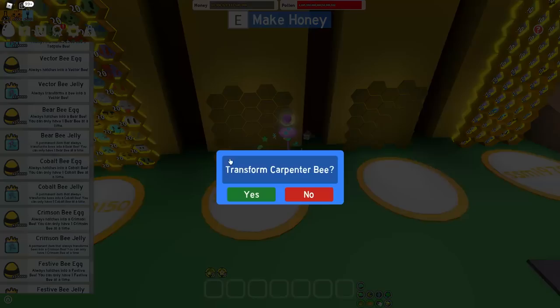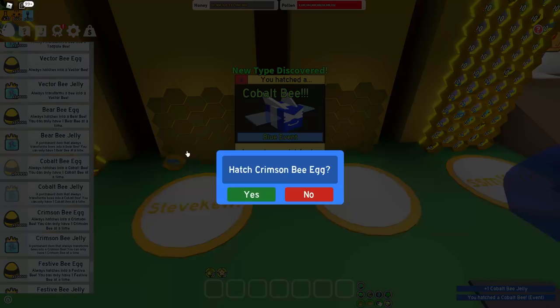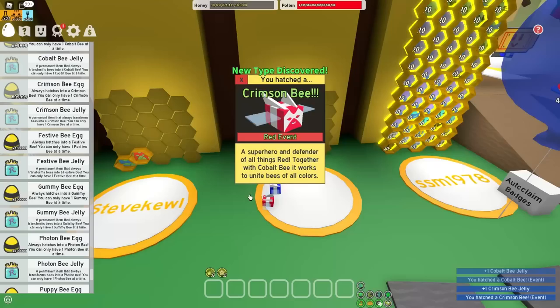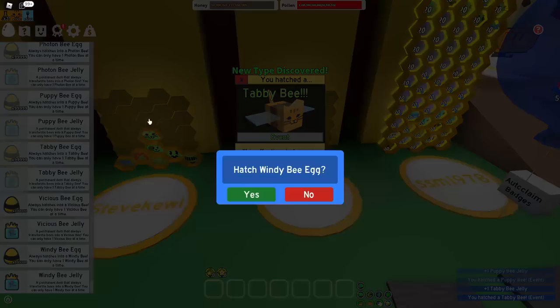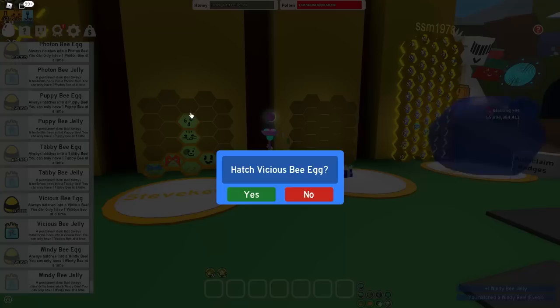Step one, I'll just do all the event bees, because if you didn't know, all the event bees are very good for any single hive - no matter what color you are, except if you're a specific hive color. That didn't really make sense, but it made sense in my head. So let me just get all the bees, even the puppy bee this time. People are telling me I should use the puppy bee more, so sure, whatever you guys say. I didn't mean to put my bees like that, so I apologize in advance.